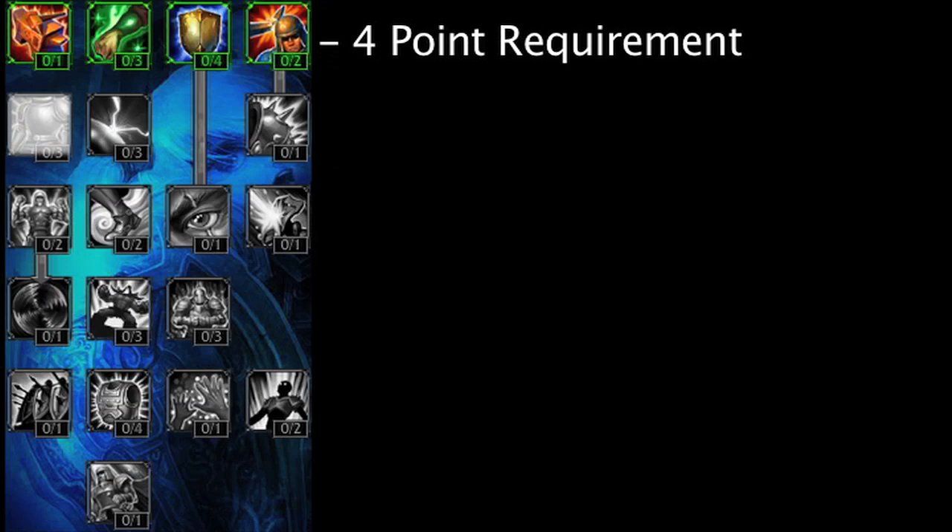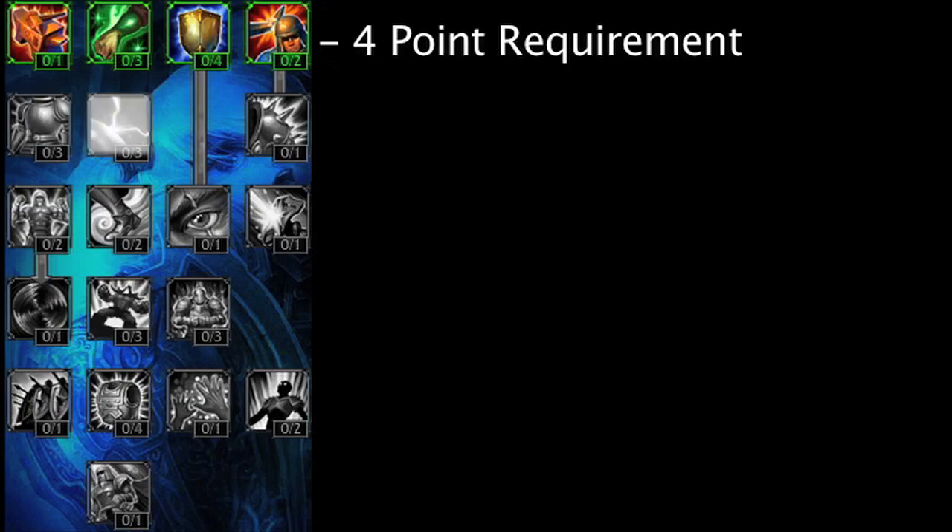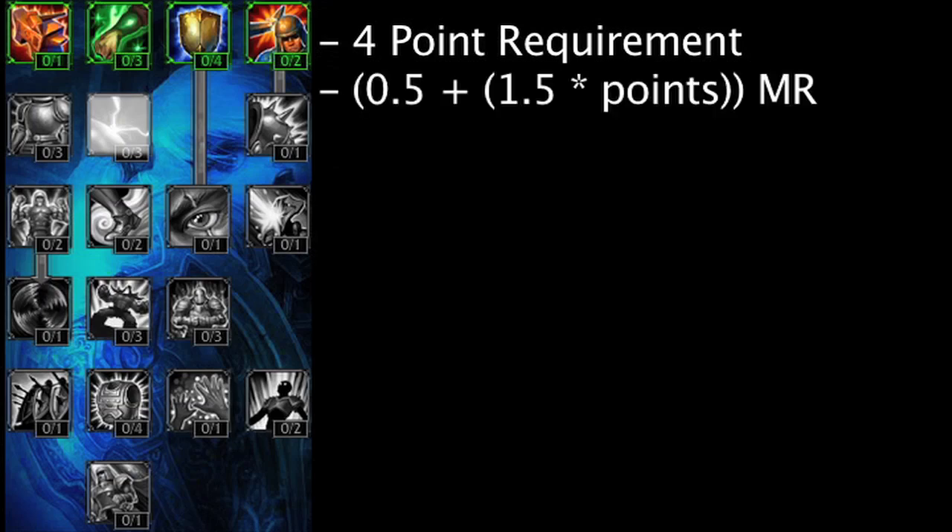Hardiness no longer has a 0 point requirement and grants less armor at maximum rank. Assuming at least 1 point in the Mastery, it will grant armor equal to 0.5 plus 1.5 times the amount of points in the Mastery. This means the Hardiness Mastery will be less point efficient once more than 1 point has been invested, since it grants 2 armor at rank 1 and 1.5 armor for each rank after. The Resistance Mastery also no longer has a 0 point requirement. Assuming at least 1 point, it will grant magic resistance equal to 0.5 plus 1.5 times the amount of points in the Mastery.